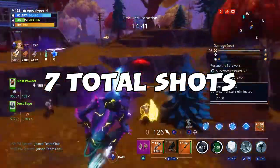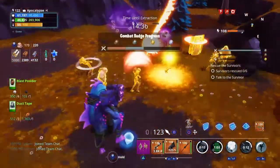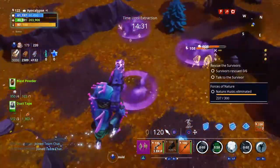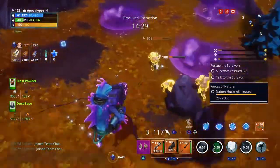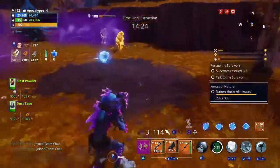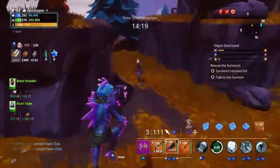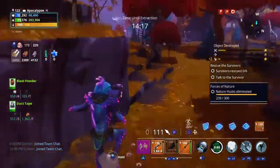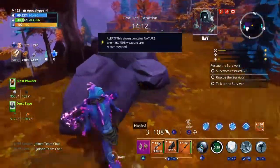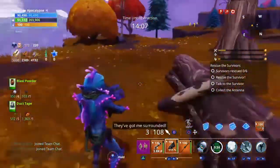For those that don't know, before the V11.20 update there was only a certain amount of time that you could use a launcher in the game. I'm assuming people had an issue with it, so Epic decided to make craftable ammo for the rockets so no one would complain anymore. It was a cool concept and idea at first; however, my issue is that it's getting expensive now with crafting rockets just to actually use the weapon longer, which I honestly loved before.